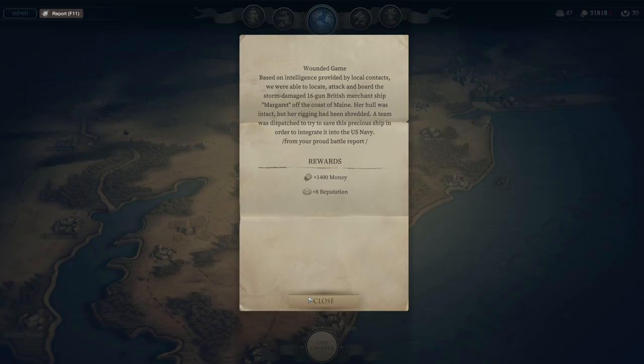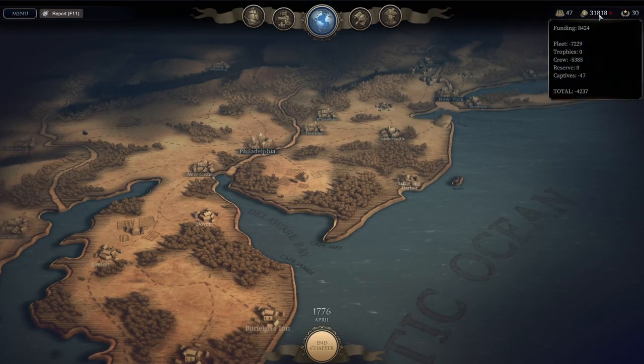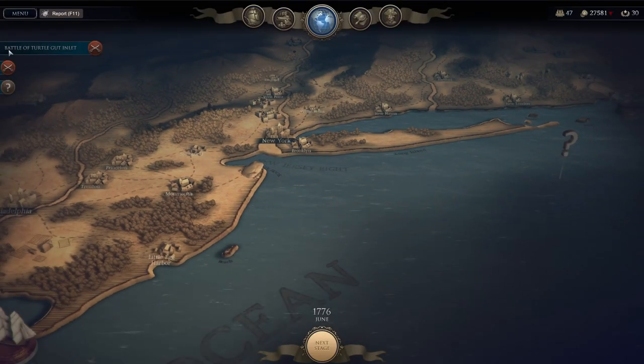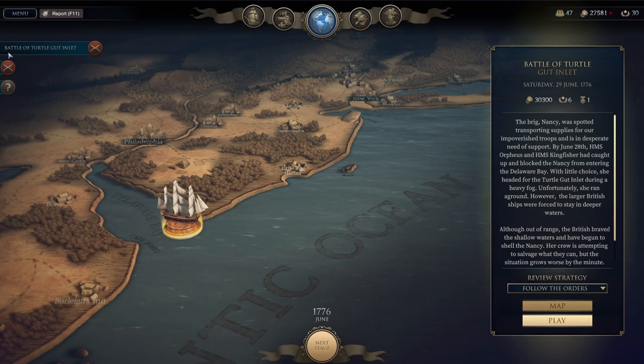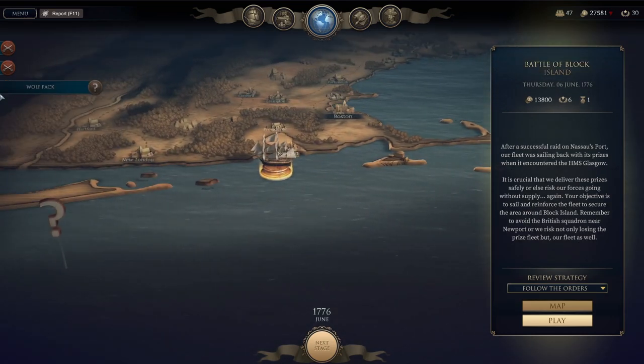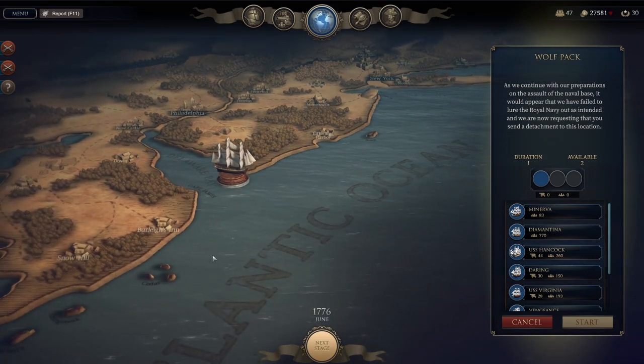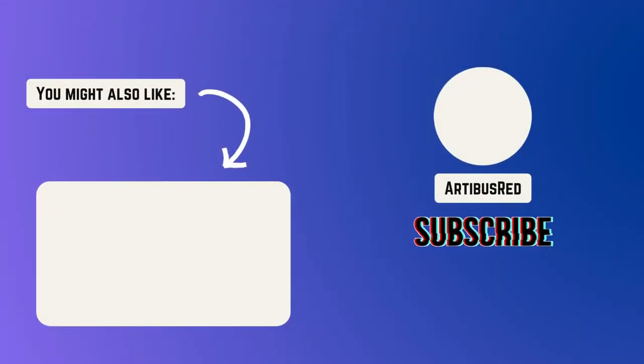Got 1,400 money and eight reputation in addition to what we captured — let's end this chapter. We began our fight without ships, weapons, or funding. Over the past year we have built up our fleet and learned how to defeat the vaunted Royal Navy step by step. Throughout our victories we have proven that we are now a formidable force to be reckoned with. The Battle of Turtle Gut Inlet and Battle of Block Island — I'm going to call it out here for today. Had a couple successful battles — thanks again for watching, if you're enjoying the series please subscribe and have a good one.